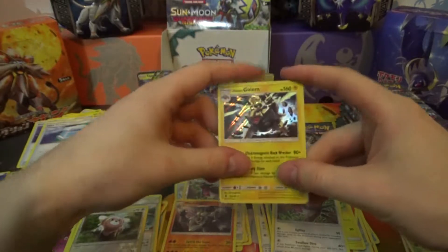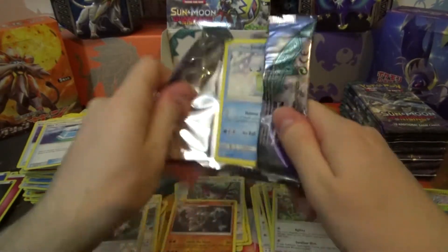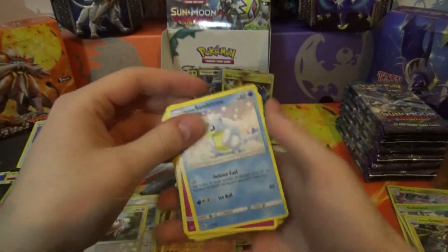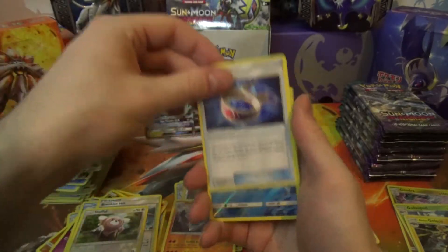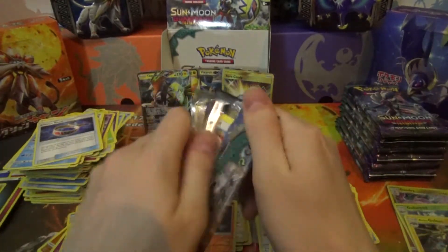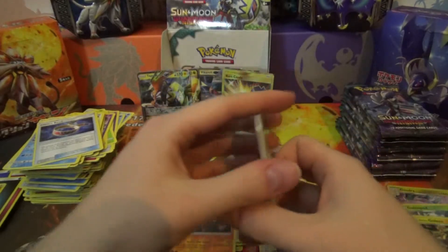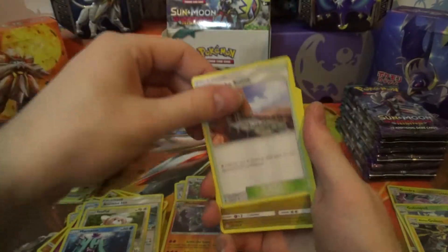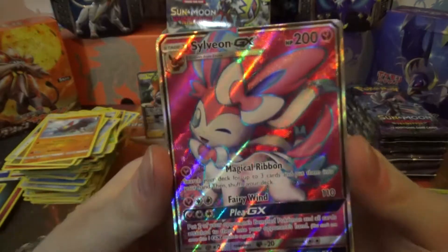It gets a sleeve. Pack twenty-one: Alolan Sandor, Cottonee, Bellsprout, Gligar, Patch Rat, Beware, Alomomola, Choice Band, Reverse Mareanie, and Gothitelle Regular Rare. Then: Padrat, Ledyba, Pancham, Snorunt, Castform, Altar of the Sun, Hakamo-o, Gliscor, Wishiwashi Reverse — and Sylveon Full Art GX! Yes!